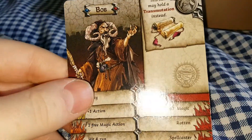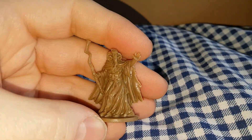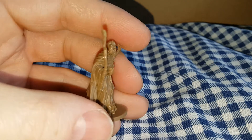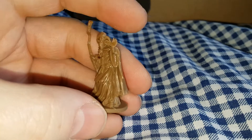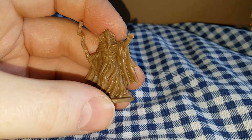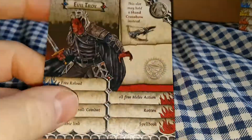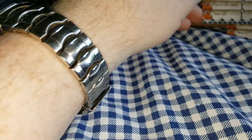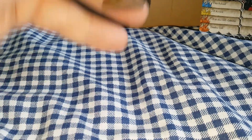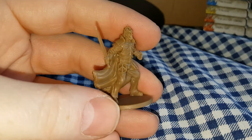Here we have Bob, which I think is Christopher Lee — I could be wrong. Another wizard — again you could use him as a necromancer if you so wish. Getting to the end now — here we have Evil Troy, which is basically Evil Ash from the Evil Dead. This is the guy that has cards to be used as a necromancer if you wish, but you can also use him as a hero.